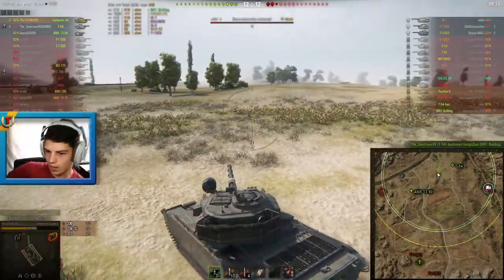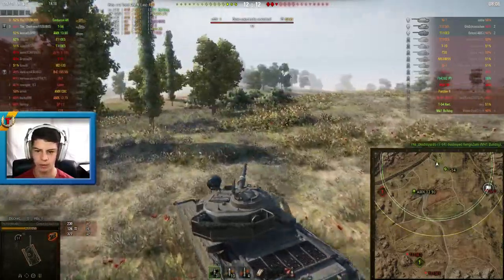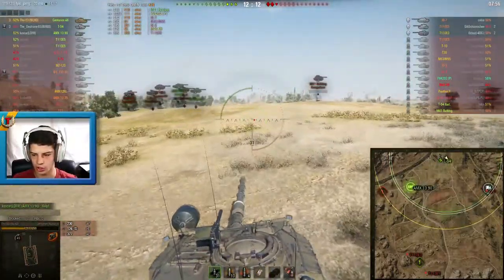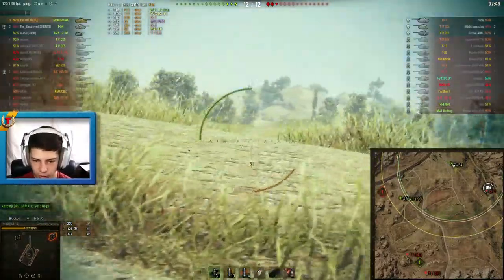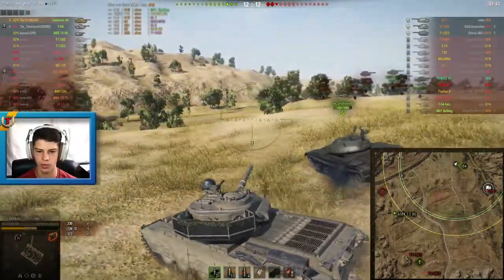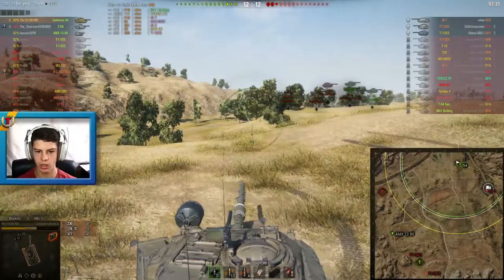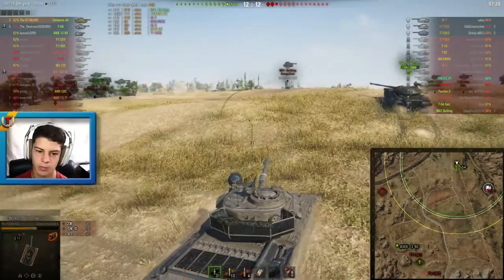The IS-7 crests the ridge and there's somebody in the cap — it's very probable that the IS-7 is in the capture circle. The E3 and E5 have been spotted for the last time on the other side of the map, so it's almost no doubt the IS-7 is in the cap circle. The cap siren stopped so it's very likely he went out of the cap circle. I quickly peek to check if the E5 and E3 have arrived — doesn't look like it. I peek on the other side to spot the IS-7 but don't find him.